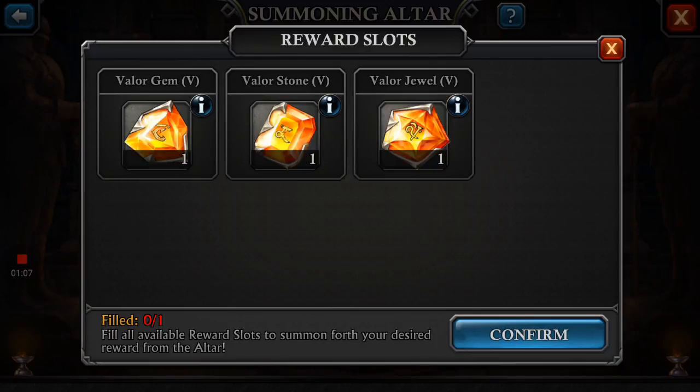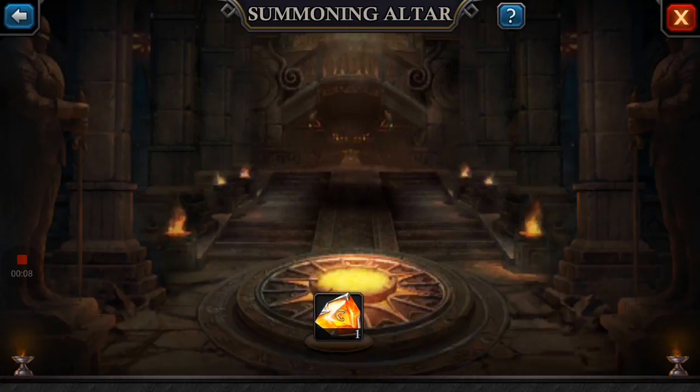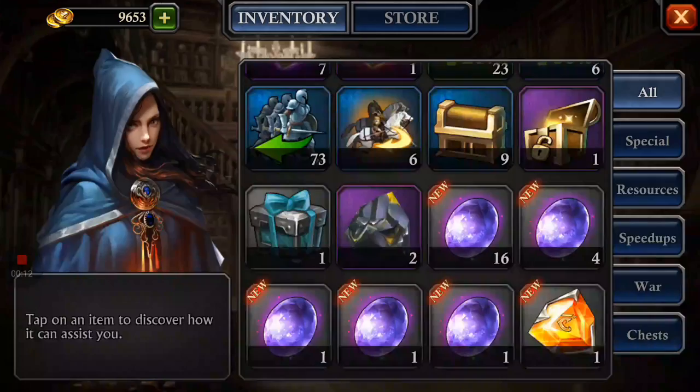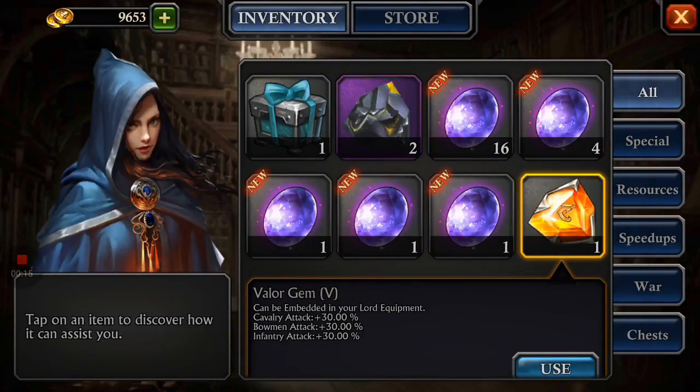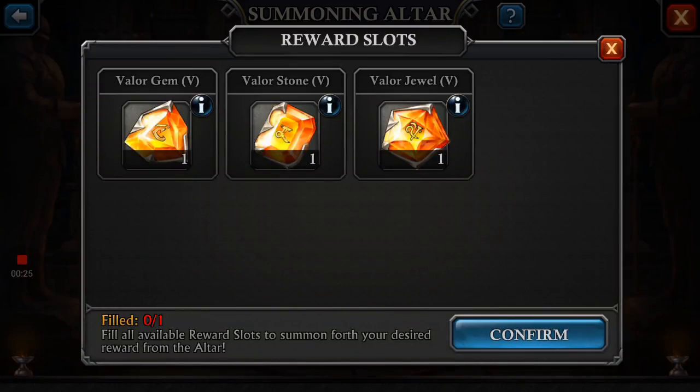Essentially, whatever that shape of gem would increase anyways, it's going to give you those stats. So for instance, this one usually does infantry attack, bowman attack, or cavalry attack. The different thing is, instead of being like 2% to 4%, it's going to be a ridiculous amount. One gem alone gives me 30% cavalry, 30% infantry, and 30% bowman attack. That is ridiculous — that's like an entire separate piece of gear.